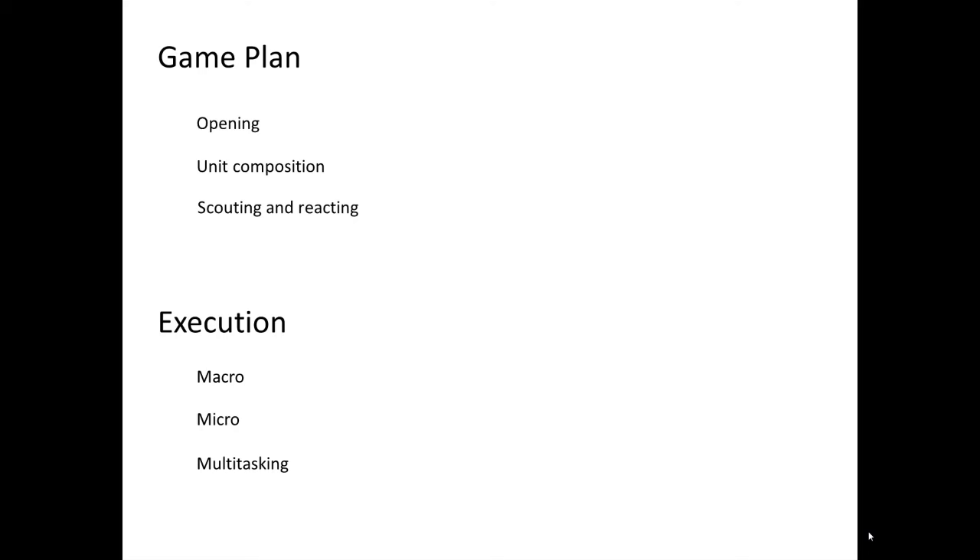Game plan consists of an opening, unit composition, scouting, and reacting to change the unit composition to adapt to what your opponent is doing. Execution is the things you've heard about most, like macro, micro, and multitasking. Execution can only be improved by playing more games — with macro you play more games, you analyze, you replay, you realize you did something wrong, and you try not to do it again.